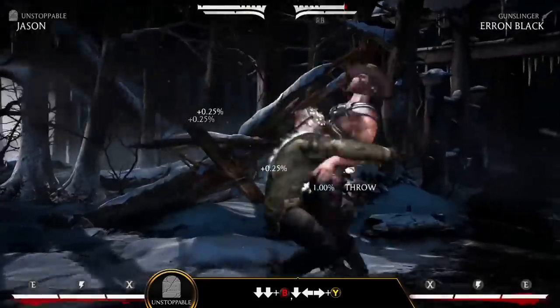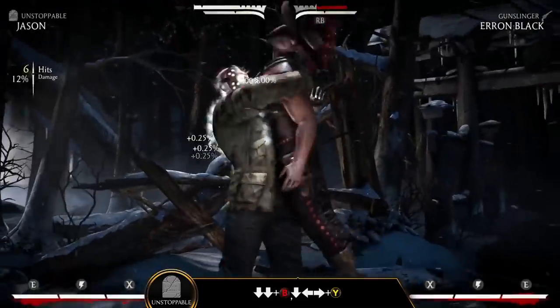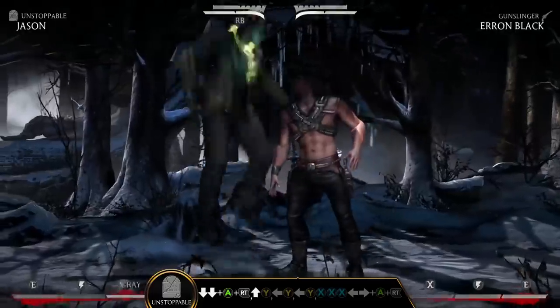In the Unstoppable variation, Jason gains the special move Rise, down-down-B, granting him temporary healing over time.